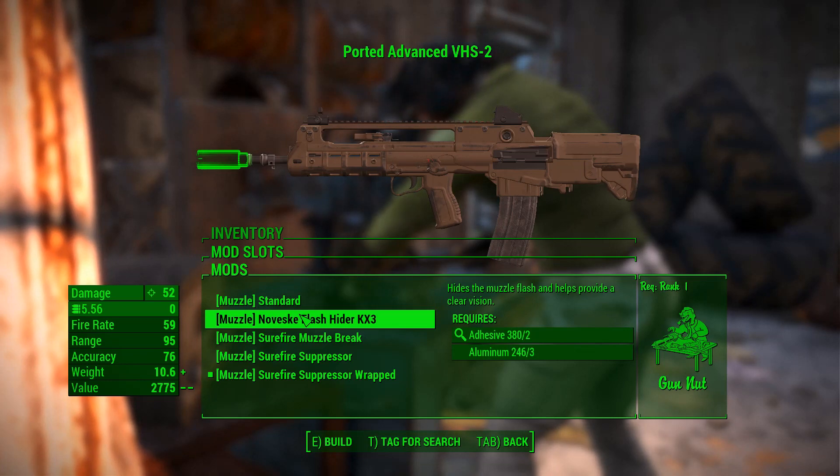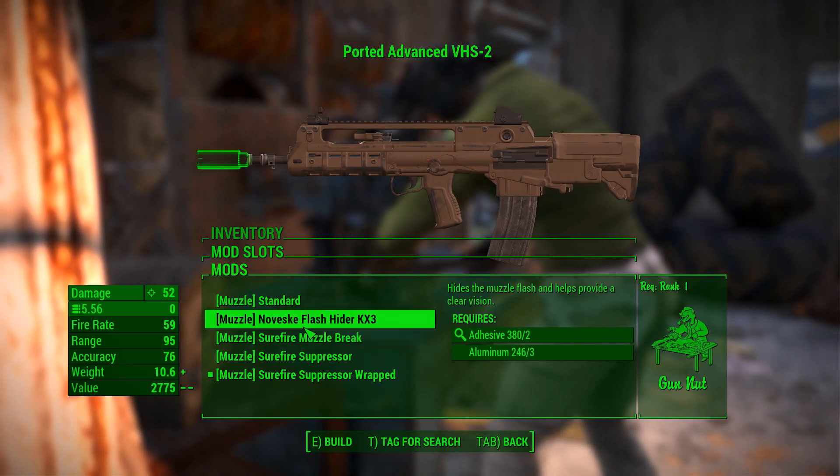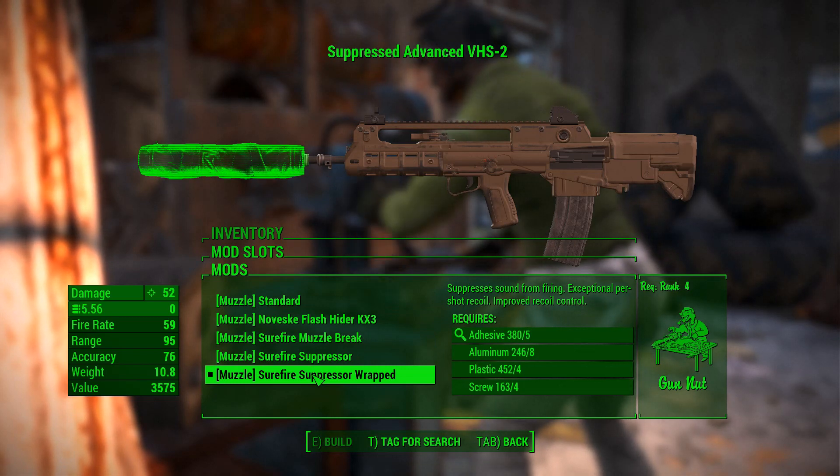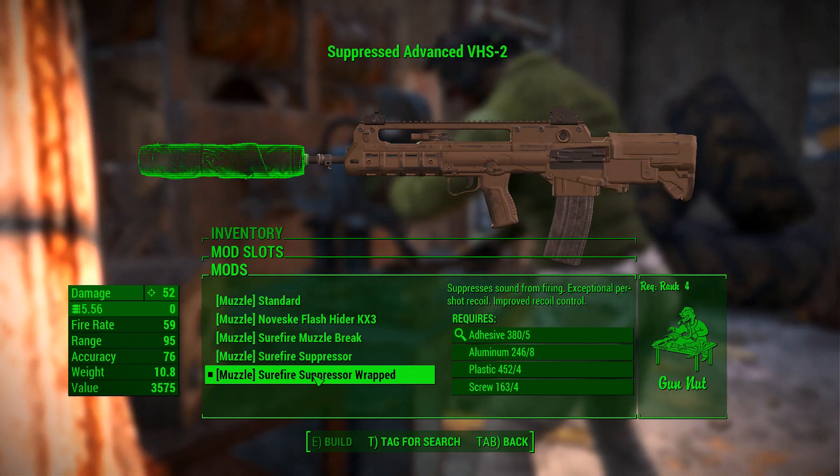At the muzzle, you can attach a flash hider, muzzle brake, a suppressor, or a wrapped suppressor — that's the one I went with, because it looks pretty cool.